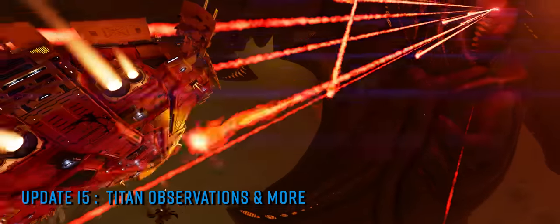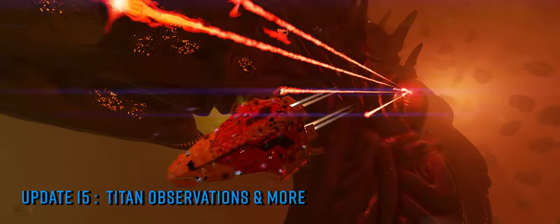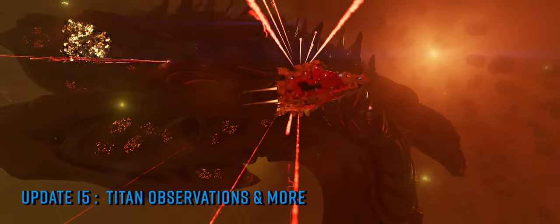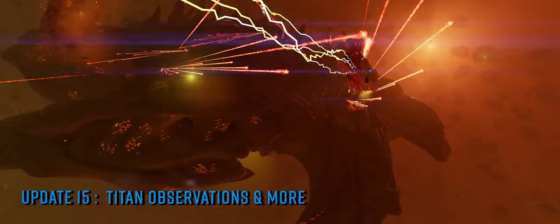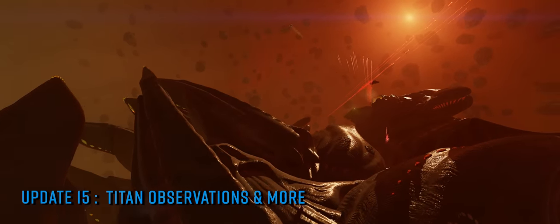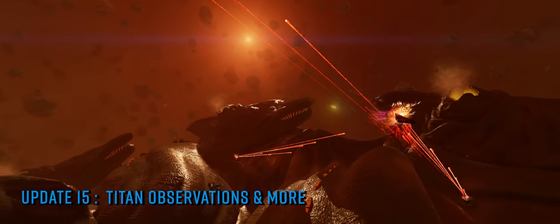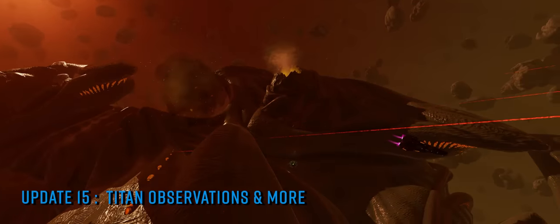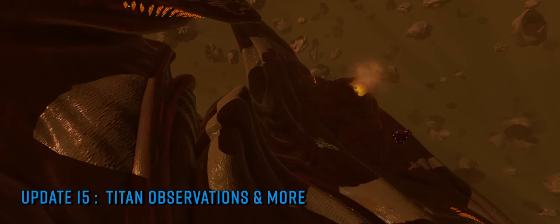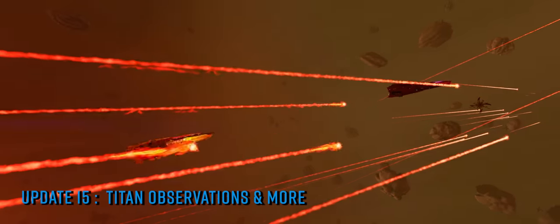Survival at the centre of the maelstroms is not a given, but it isn't anywhere near as difficult as our initial investigations would seem to have indicated. Our own experiments suggest that, like a lot of things concerning Thargoids, heat generation is quite important. Running as cool as possible when close to the Titan does seem to allow a commander to remain in its sphere for extended periods — hours at a time are not unusual as long as you remain under around 20% or so. These are all very early observations.